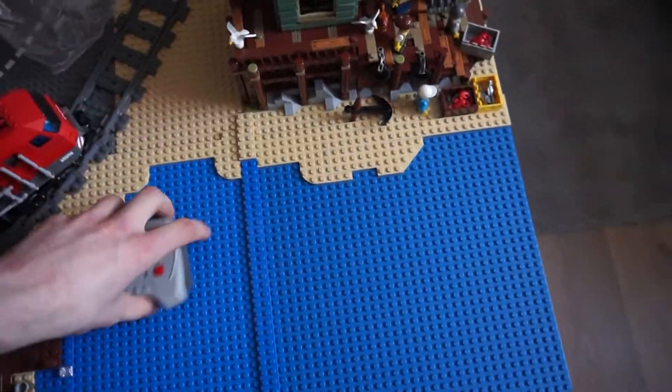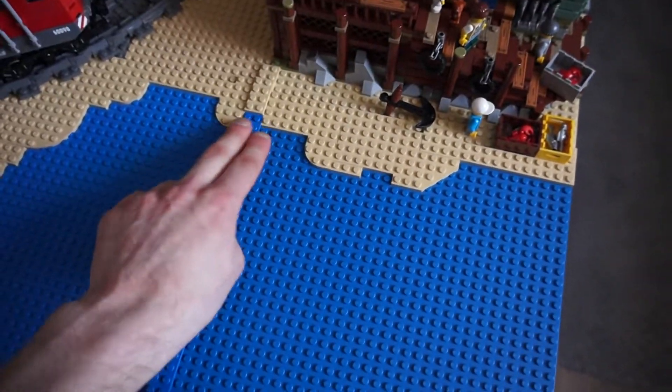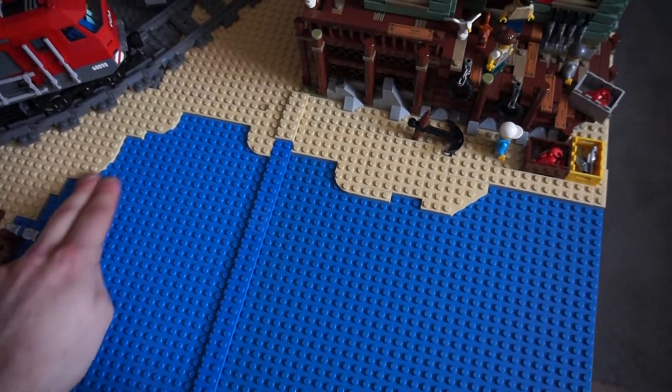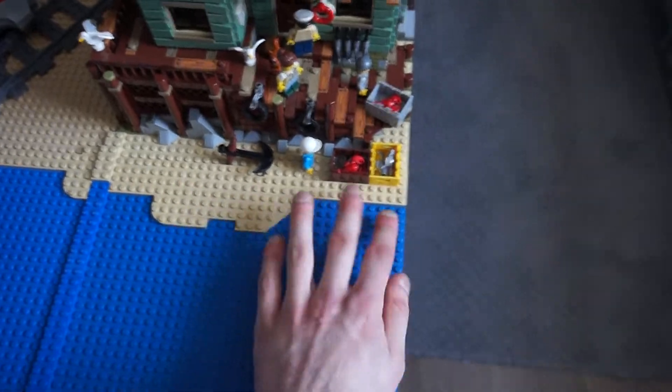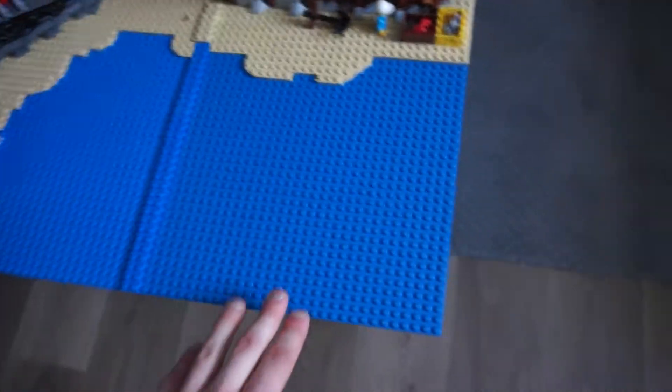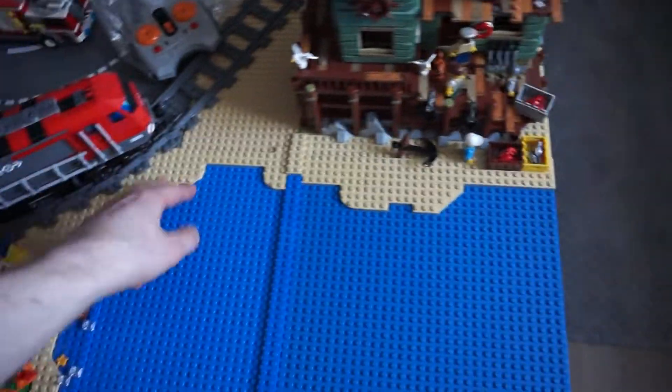I've also got the outline of the beach done — more beach area with a more realistic shape, not just a straight edge. I've got some curves and angles in there. I've just got to add more water, water effects, and beach stuff here.